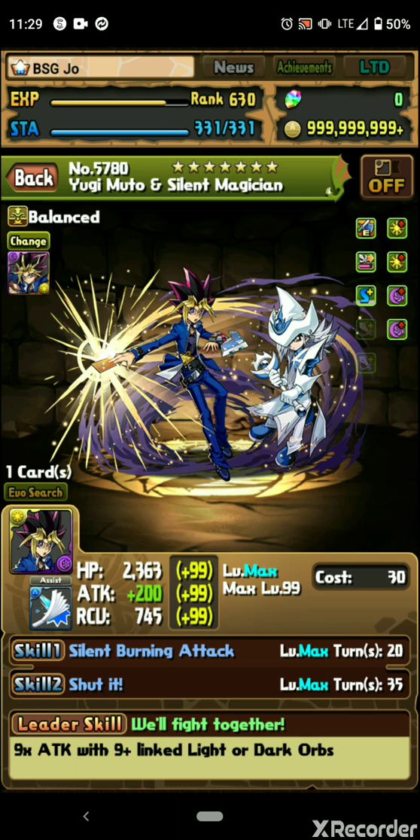This is probably the most broken card and easily the best leader in Puzzles and Dragons at the moment. Right now it doesn't really look like much — 9x attack for 9 plus linked light or dark, only 2 rose and 2 dark rose.